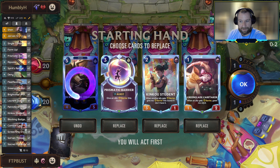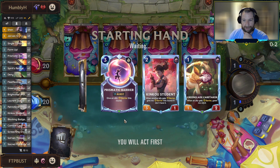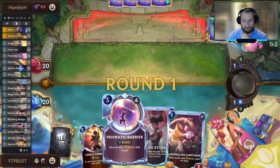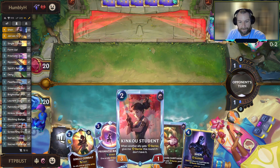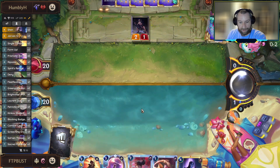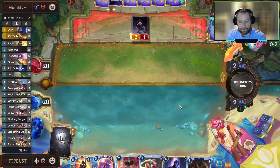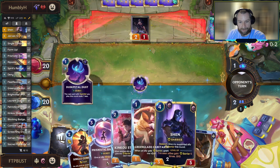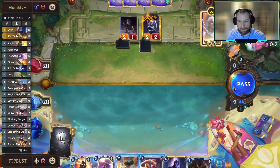Alright though, reasonable enough start up against Leona Diana. I'm going to hang on to the Prismatic Barrier here - it just pops off so well with our hand in the sense that we can also just not play any of these cards in the first couple of turns, and then on turn three we can play the Caretaker, the Student, the Barrier, and not have to worry about Diana hooking down our units. Now that we've picked up the Badger Bear, we can take this as more of a combo draw if we want and just be a little bit slower with it.